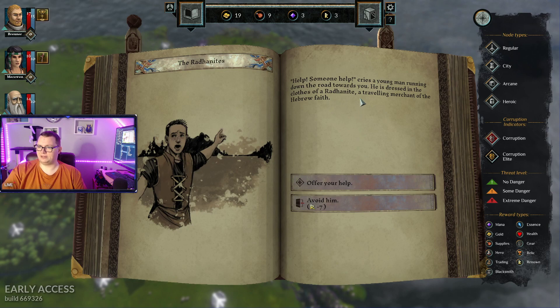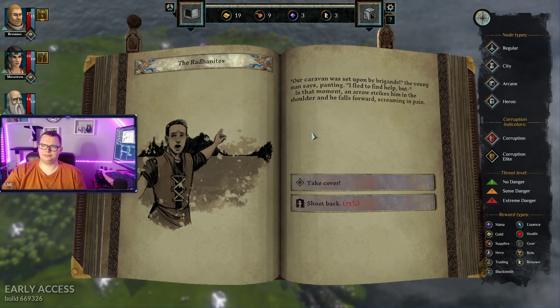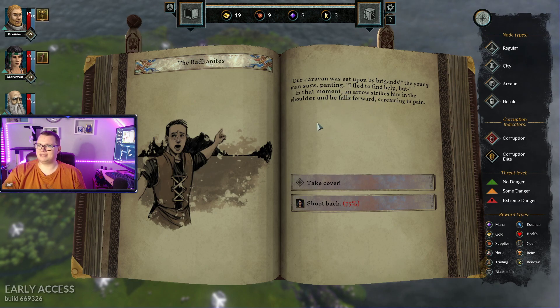Help! Someone help! Cries the young man, running down the road towards you. He's dressed in clothes of Redenthean? A traveling merchant of the Hebrew faith. Sure, we'll help you out! Our caravan was set upon by brigands, the young man says, panting. I fled to find help, but in that moment, an arrow strikes him in the shoulder.